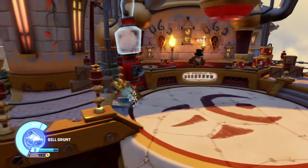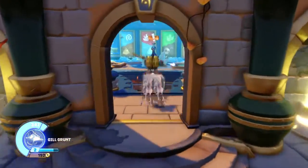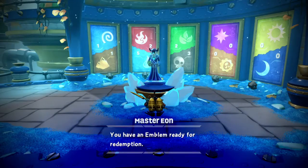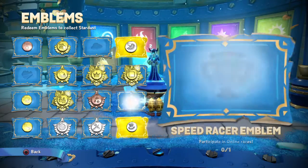It's also used as a dash attack. Eon's got a message — you have an emblem ready for redemption! Ooh, an emblem! Let's see what it is. Oh, that's cool.